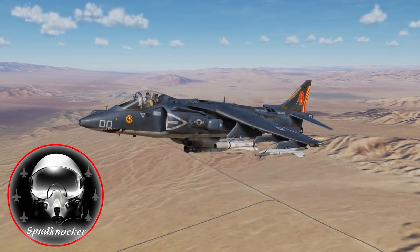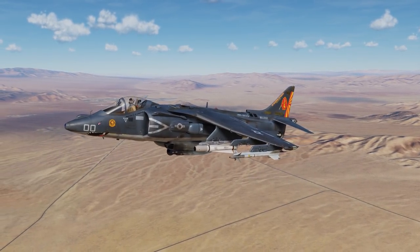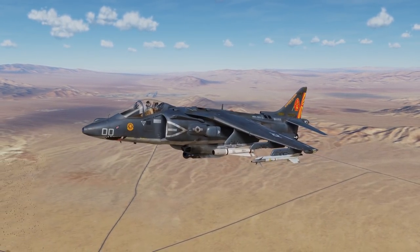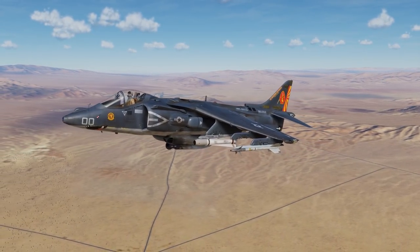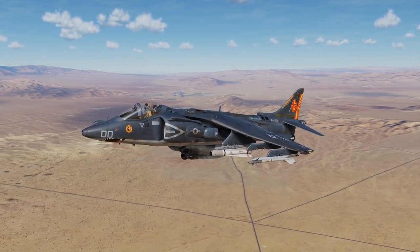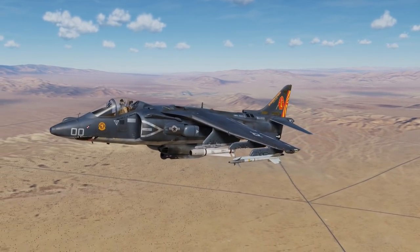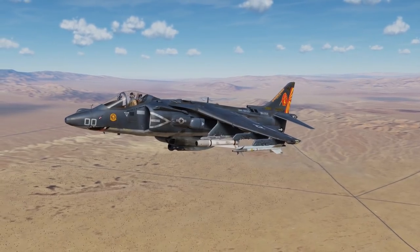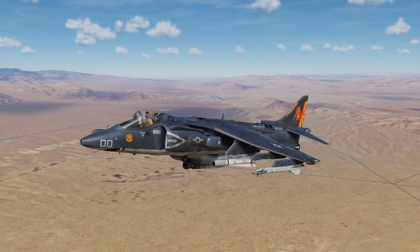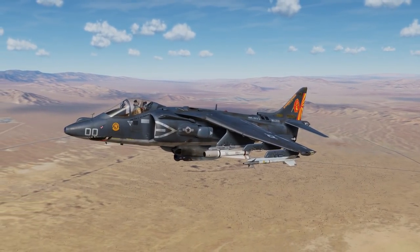Hey guys, welcome back to DCS World. I'm Spudknocker, as always, and today we're gonna do a quick and dirty look at the moving map in the AV-8B, as well as controlling your two comms through the UFC. Now that the comms are able to be used in non-easy mode, I think that'll open up a lot of possibilities for mission making and other things in DCS World for the Harrier, and it's one part I've been really looking forward to. So without further ado, let's get started.